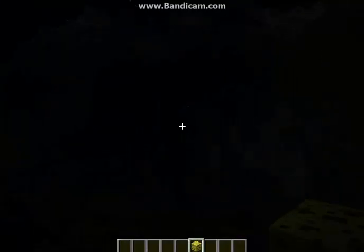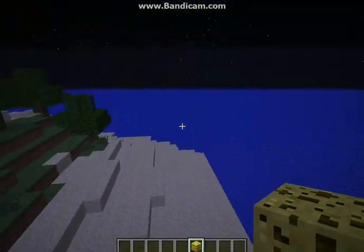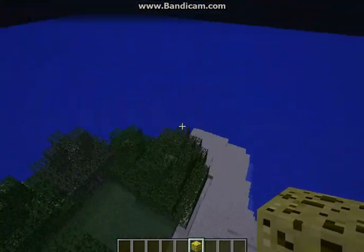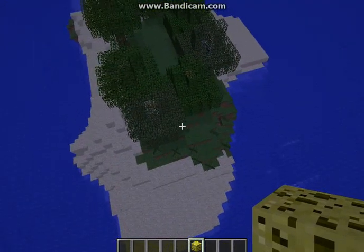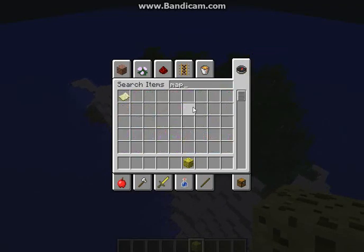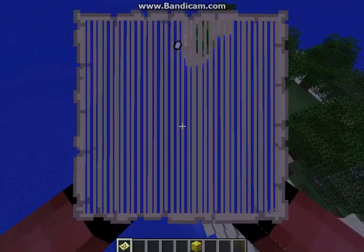I thought that was really cool — as soon as I start digging, I find the stronghold. And if you're wondering where it is, it's just off this little beach area. You look around at night and you'll see it. That's not all this seed has — just keep on mining around, there's actually quite a bit of diamonds underneath this island. If you fly around or grab a couple maps, there is no other island, so you are literally stuck on this island.